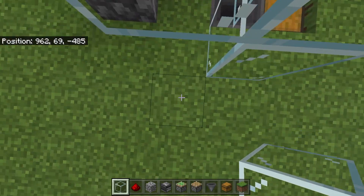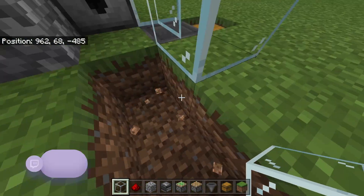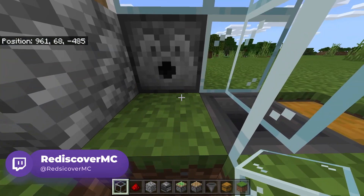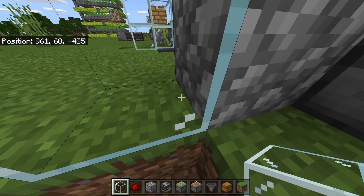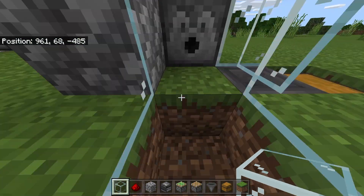The reason we left a hole down there is because you're going to want to dig down two blocks so you can enter and walk in to place the drip leaf block. If you want, you can place an extra one right there just to feel fully secured.